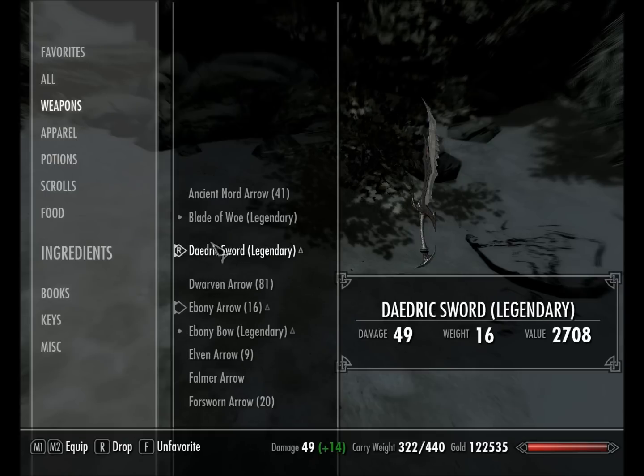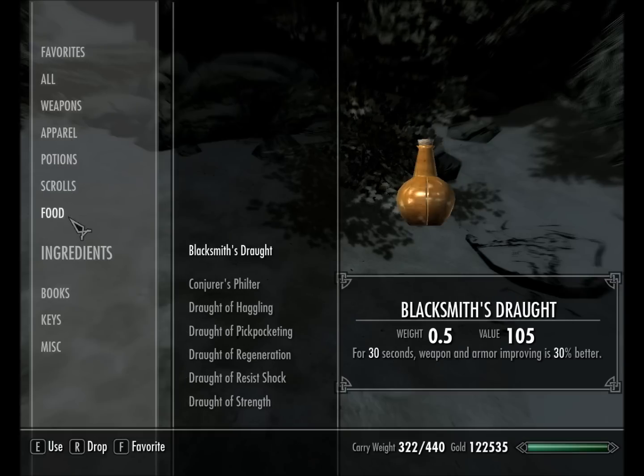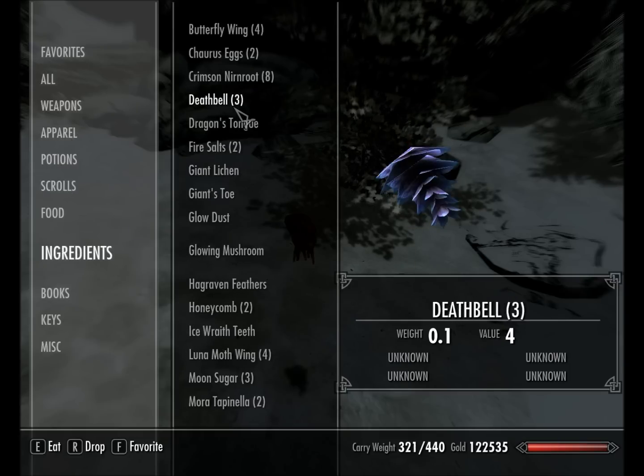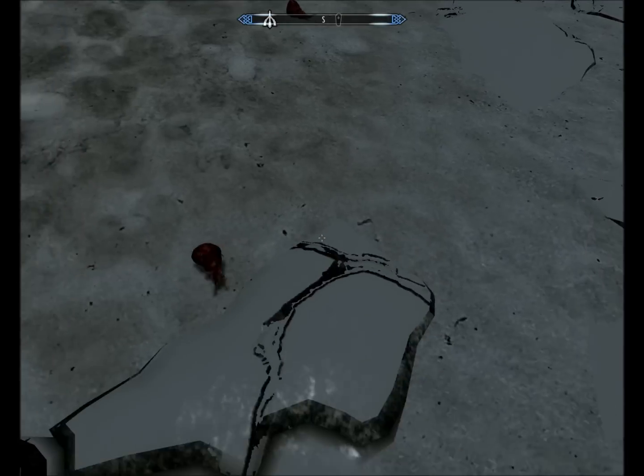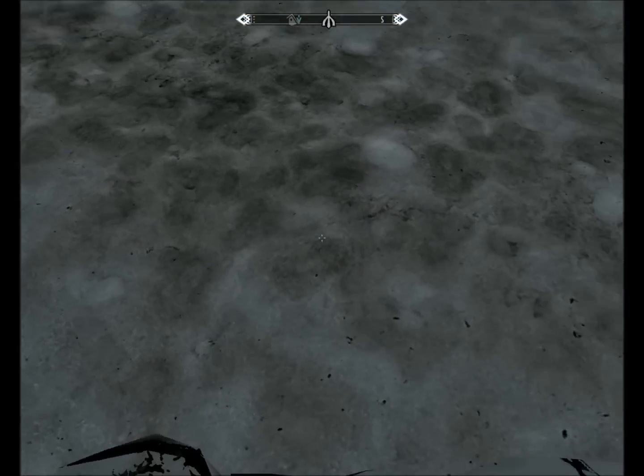Some people ask: can't you open the console and click on the item to find its ID? Well, if you click on stuff it'll show something like 'F whatever' - but that's not what you put into the console to duplicate it. What you actually type in is 'player.placeatme' followed by the item code and then whatever number you want.